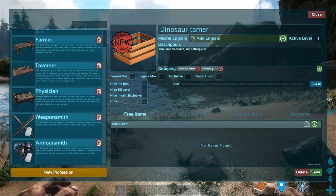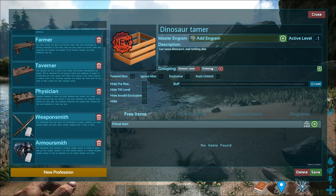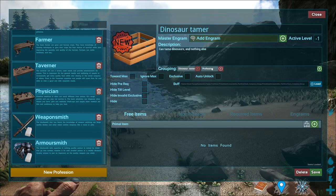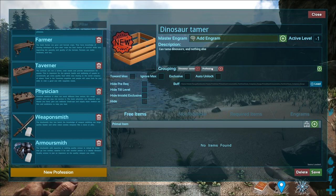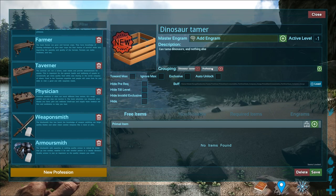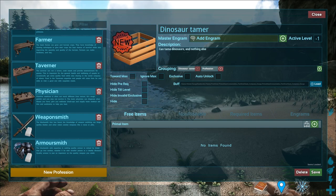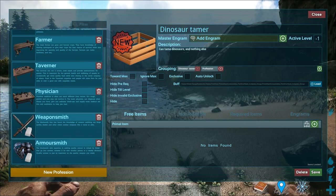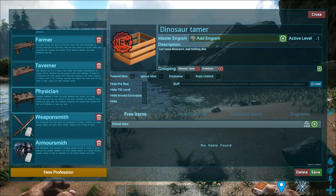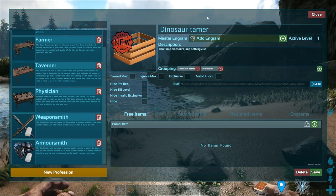You can make every single thing in the game very niche, giving every part of the game a job, or keep it as loose as possible. Ultimately, this is all up to how the server admin plays around with it. On the Discord group I've seen some pretty interesting classes that people have come up with — for example, a Saddlemaker, a Trader, and, as I thought of on the spot, Dinosaur Tamer.